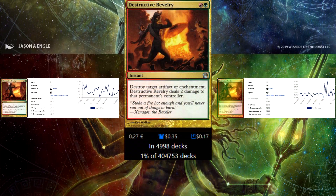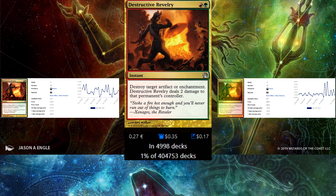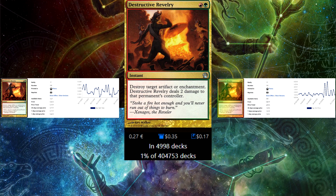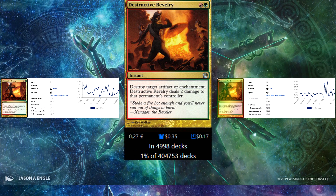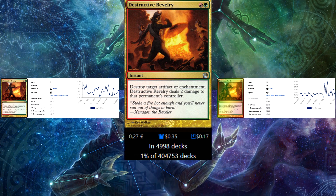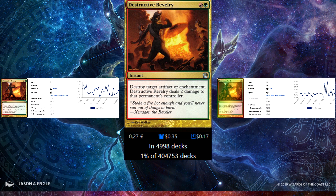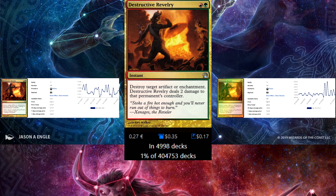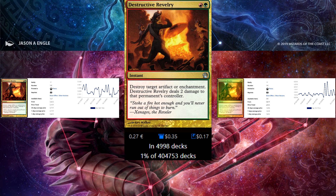I have no blue cards, but I have 2 multicolored cards. The first one is Destructive Revelry — 2 mana, one red and one green. Destroy an artifact or enchantment at instant speed and deal 2 damage to the controller. It has all you need: instant speed, hits both artifacts and enchantments, and adds a little damage. It is more color-restrictive so it only goes into Gruul decks, but at 30 cents I think this is a great pick-up.